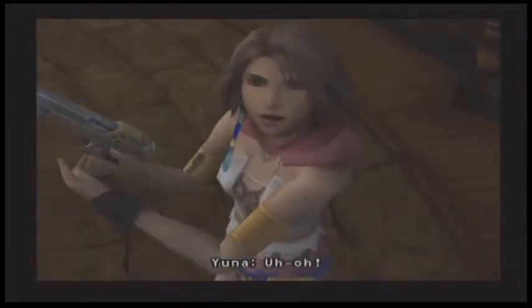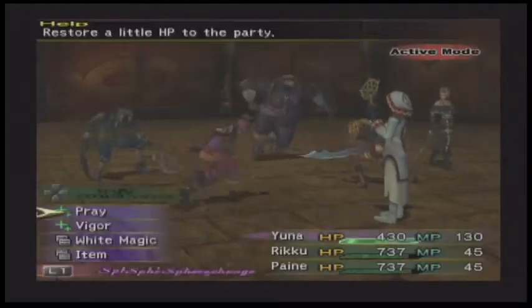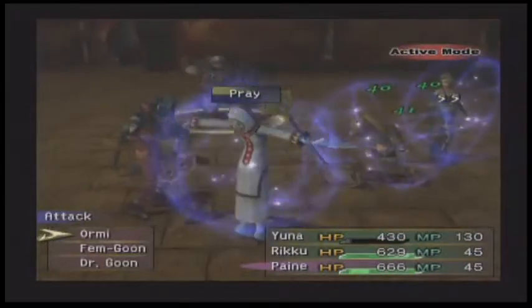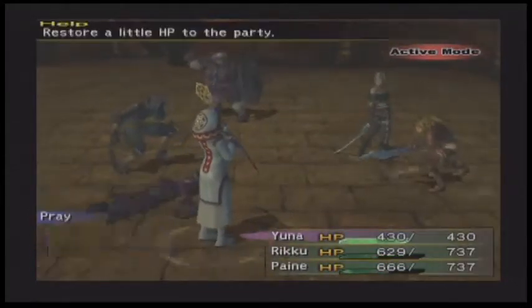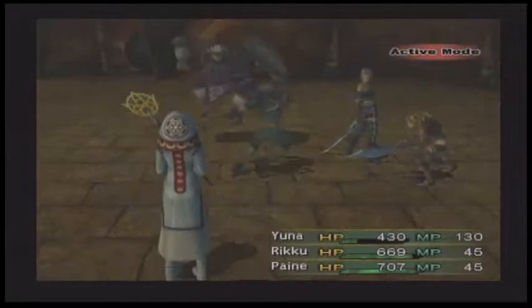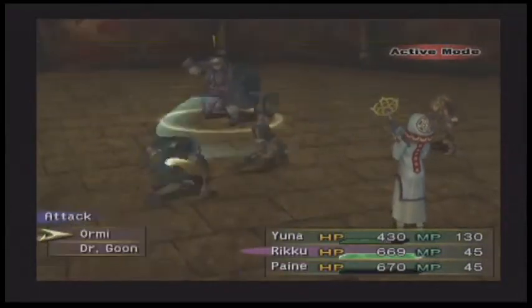The Gull Wings! Hi there. Busted. Alright, we gotta fight Ormi again, as well as some cronies. Let's take the two of them — get rid of the Fem-Goon first because they're the magic casters, which makes them particularly dangerous. Let's go after the doctor now.